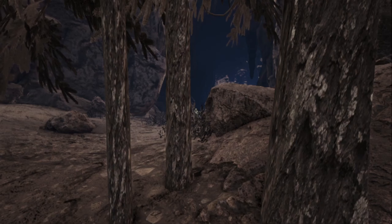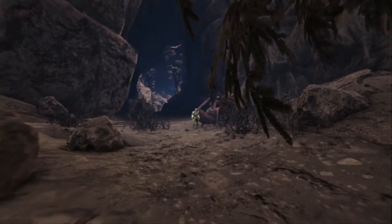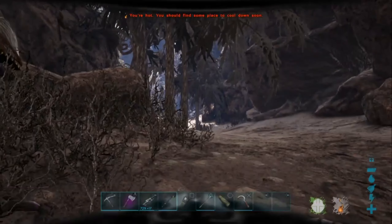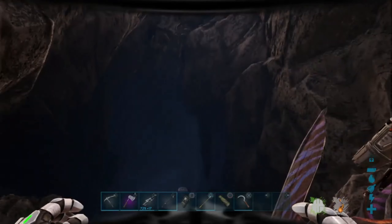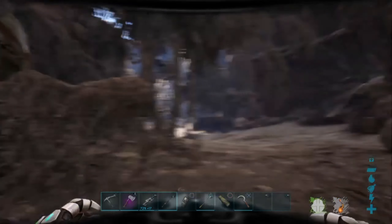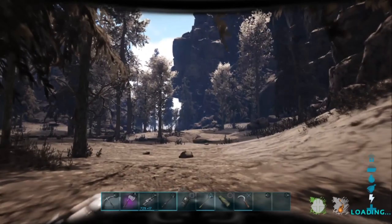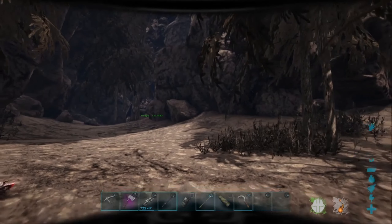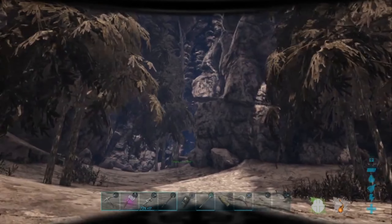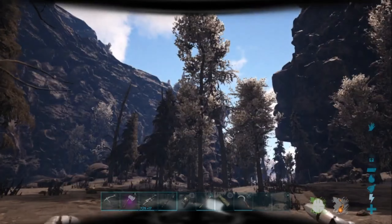We're here to find the last artifact, which is the Artifact of Immune. You can't see me because I'm behind all these trees and rocks, but there I am. We're at the last cave entrance — at least for all my videos on Lost Island, this is the last cave I haven't done yet. You might not be able to find this one because there are trees in front of it, making it really hard to see the entrance. We're over here by the volcanoes.